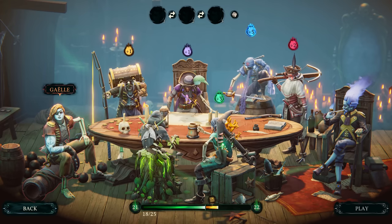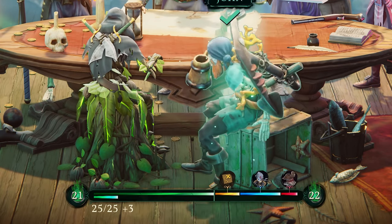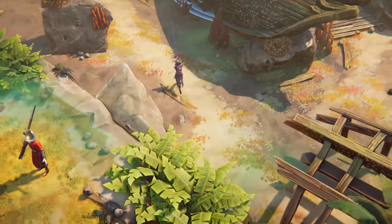Gather your crew as you please, but mind you, you'll earn extra vigour for neglected crew members hungry to go out on a mission. Fill your vigour and you'll be rewarded with powerful upgrades, one for each crew member.